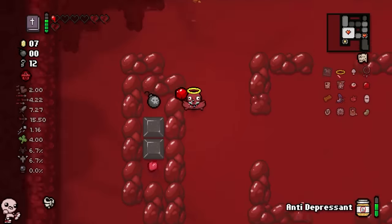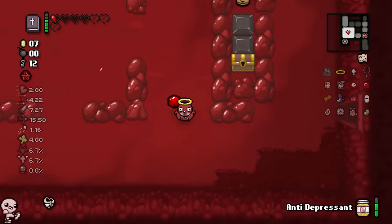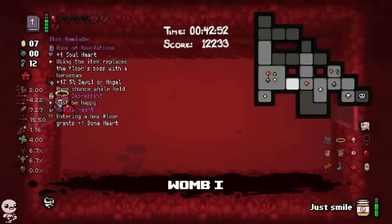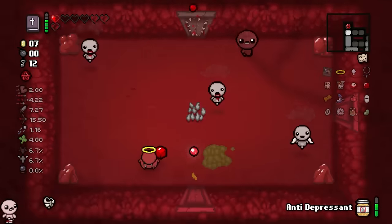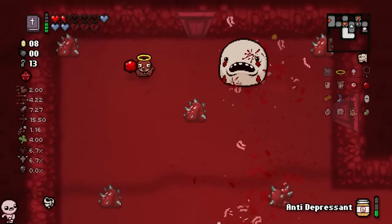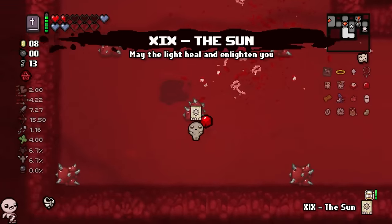Why are my stats back? What?! I don't understand — why am I so fast all of a sudden? And I have all the damage and tears in the world. Is this the way the character's meant to be played or something? If these are my stats for the rest of the run, even though they're not significant, I could literally beat the game like this. Better than what I was working with before. This is actually possible.